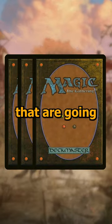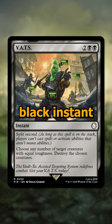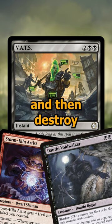Check out these three awesome cards from the Fallout Commander decks that are going to be awesome inclusions in Commander. First off, VATS is a 4-cost black instant with split second, meaning no one can respond to it, and it has you choose any number of creatures with equal toughness and then destroy them all.